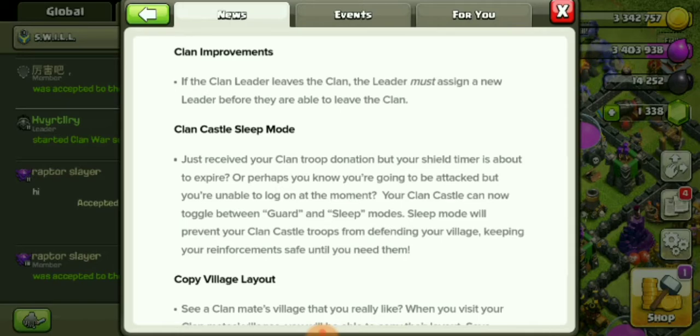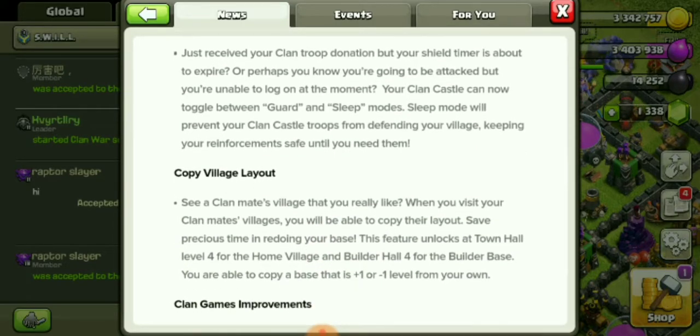Clan castle sleep mode — you just received your clan troop donation but your shield timer is about to expire, or you know you're going to be attacked but are unable to log on. Your clan castle can now toggle between guard or sleep modes. Sleep mode will prevent your clan castle troops from defending your village, keeping your reinforcements safe until you need them. Oh hell yes! Thank you Supercell — this is amazing. I can't tell you how many times I go to work, come home thinking I still have my Golem in my clan castle, but someone attacked me and deployed my troops. That just makes me so mad. This is massive!